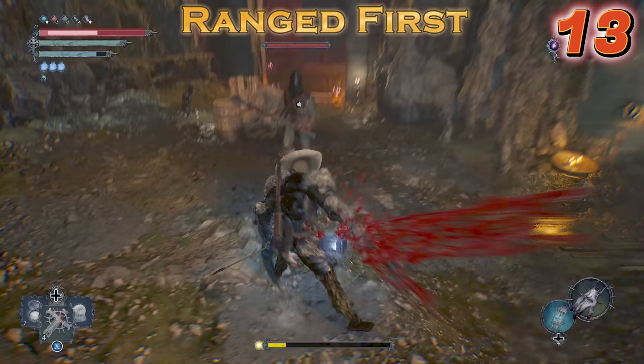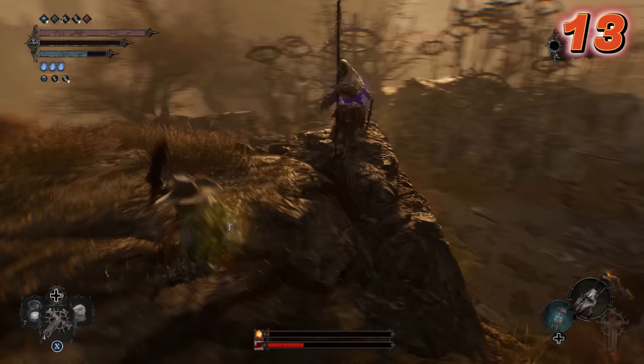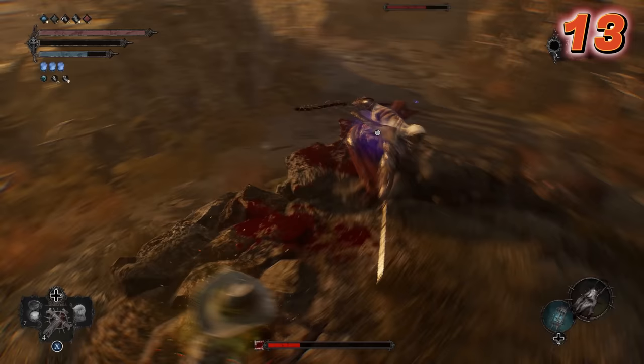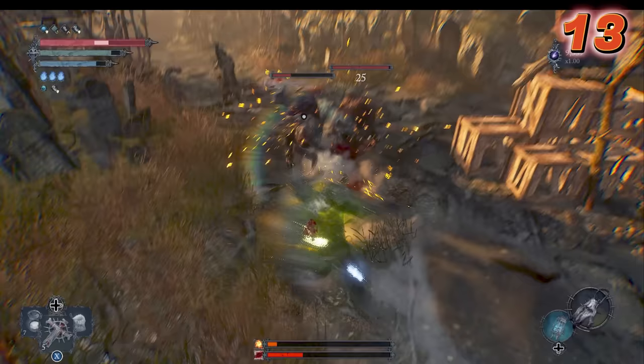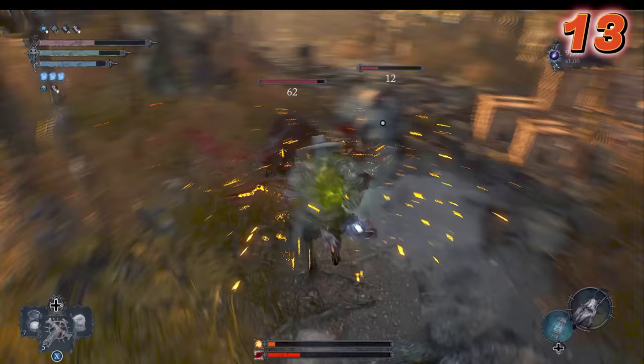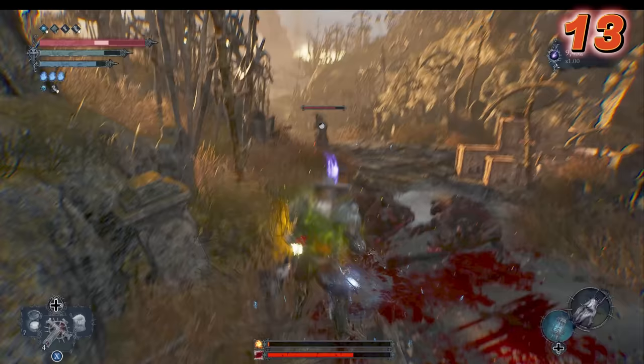Even a single dude attacking you from a distance can prove to be problematic. Archers and spell casters equal pain and suffering. So when fighting a mob, always target the ranged enemy first — there's usually some dingbat shooting arrows or throwing molotovs at you, and you end up catching those with the back of your head. So before taking on the big boys, target any ranged type enemy first, because they will be the death of you.